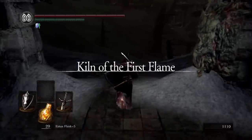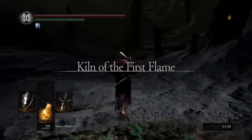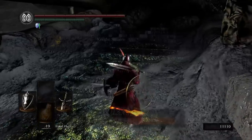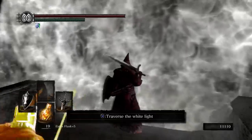Well, no sense in putting it off any longer. Let's go take down Gwyn. After eliminating five Black Knights, I summoned Solaire and went through the fog gate for the final showdown.